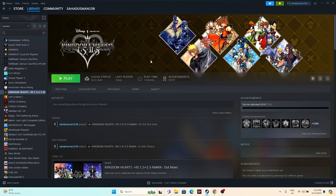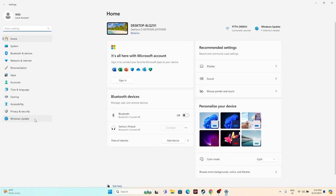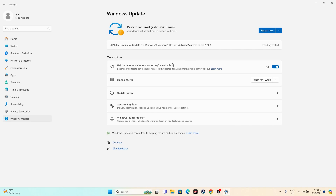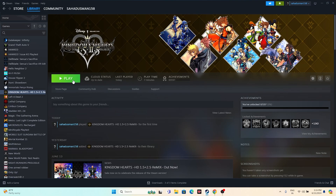The next step is to make sure Windows is up to date. Go to Settings, then Windows Update. Make sure Windows is current. If you have any pending cumulative or KB updates, install them and do a restart. Afterwards, most issues related to KB updates will be fixed. Then try launching the game again.